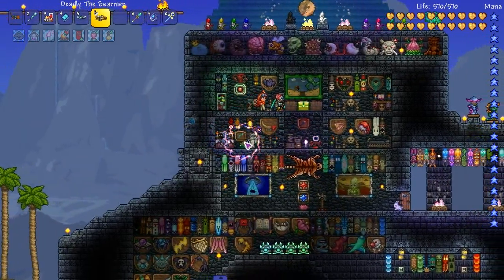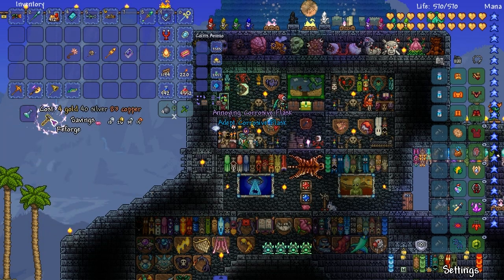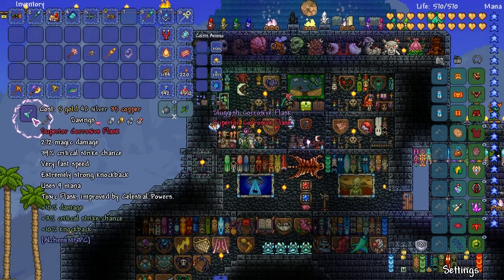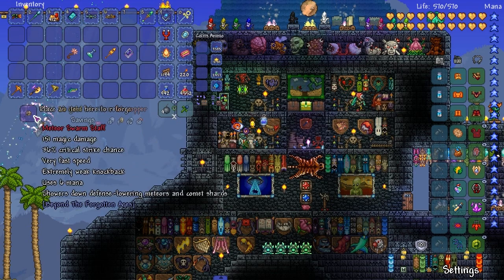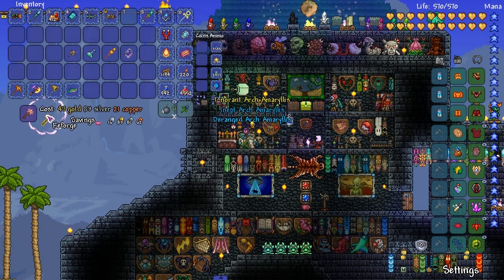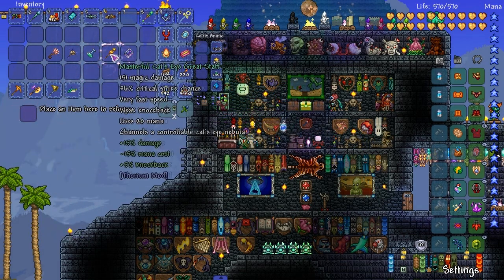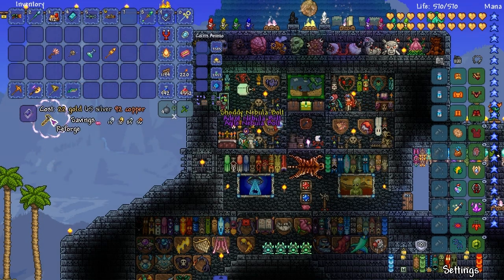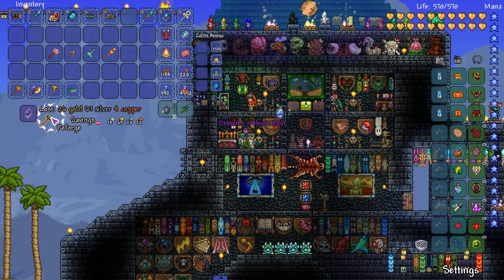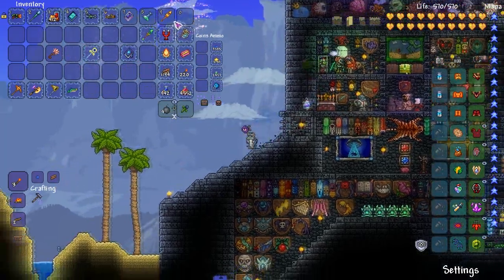Let's make sure all of them are top notch with reforges. Adept - perfect. Need that speed. Superior - perfect. Meteor Swarm Staff - demonic, perfect. Arc Amaryllis - deranged, perfect. Mystic - hell yeah. Cat's Eye - masterful, that's really good. Nebula Bolt - some of those shitty ones sound like they'd be good like 'intense.' Let's take out all our old weapons to test out these new ones.